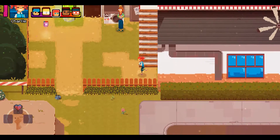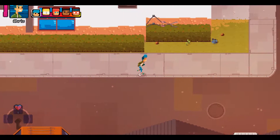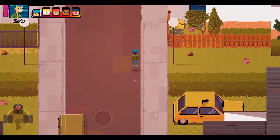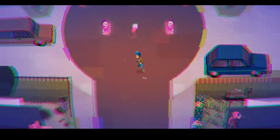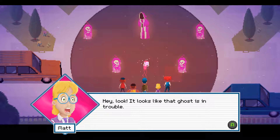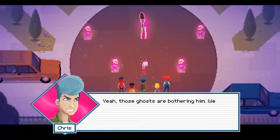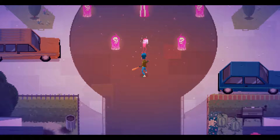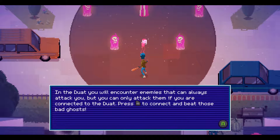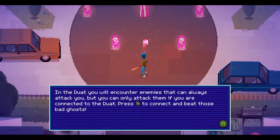Alright, we needed to go check on my dog if I remember correctly. Now we have that weird crystal thing and I think we've got to go check on the dog because it'll let us see into the past. I think I played this D&D module. Hey look, it's that ghost — he's in trouble! Those ghosts are bothering him, we have to help him. In the Duat, you'll encounter enemies that can always attack you but you can only attack them if you're connected to the Duat. Right trigger to connect and beat the bad ghosts.